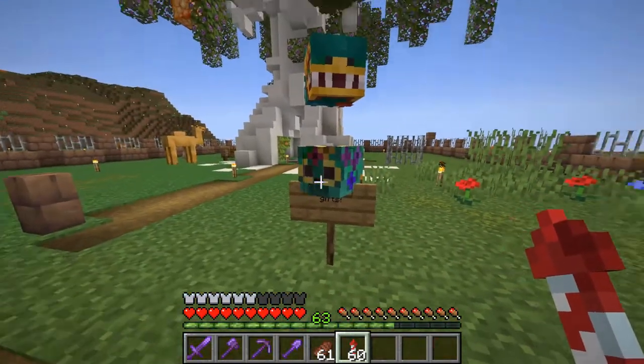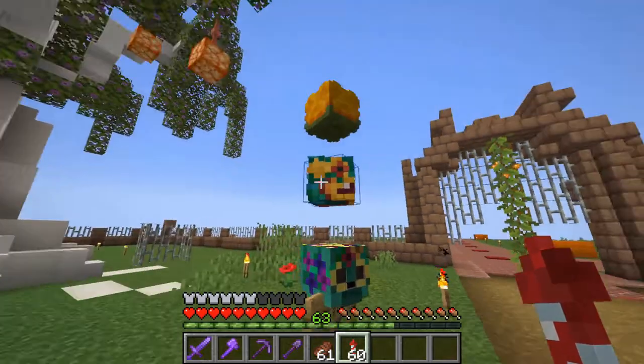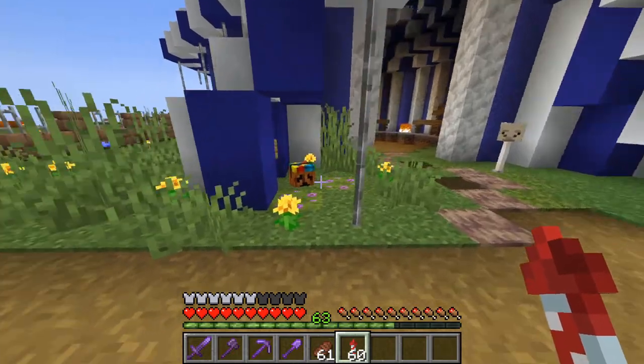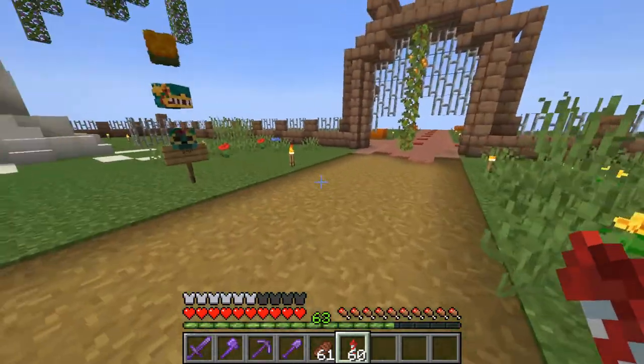There are special mob heads on the server every single month — if you want to get them, you just get to find some animals that drop them.